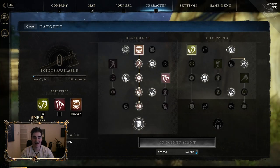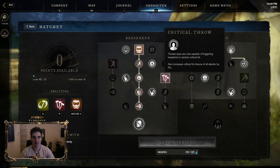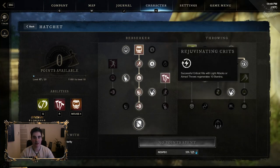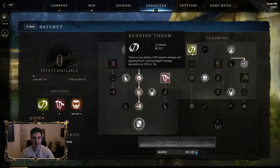I then moved onto the throwing side, getting this passive first — crit chance by five percent. It stacks with the one from dexterity, so it's super crazy good for hatchet. Then stamina recovery on crit right here — Rejuvenating Crits — and then I proceeded to take Running Throw.